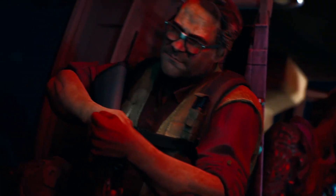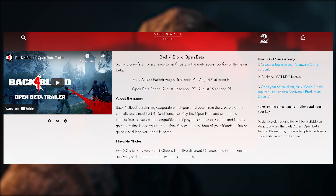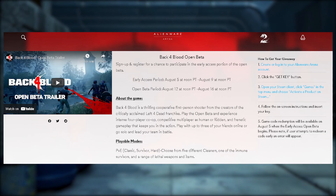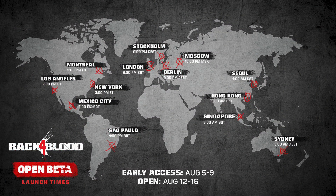The fourth and final way is geared toward PC players — I'll put a link in the description. You need to go to alienwarearena.com, create an account, and click the 'Get Key' link. Note that keys may have run out depending on when you watch this video. If you do get a key, just follow the on-screen instructions and insert your key.